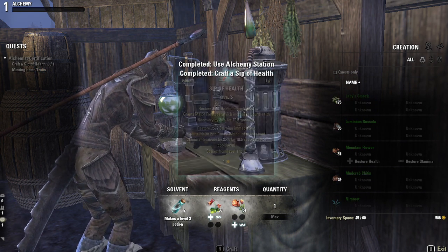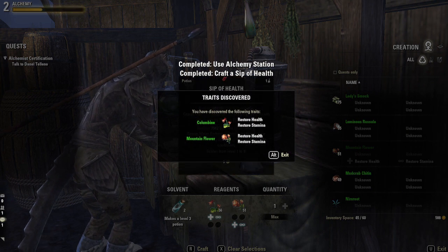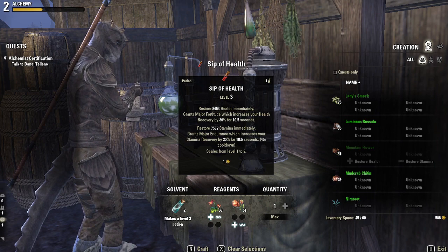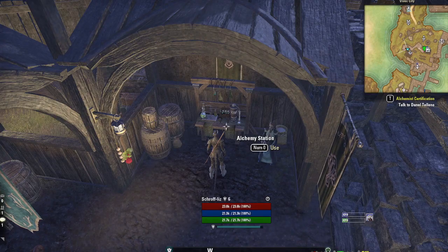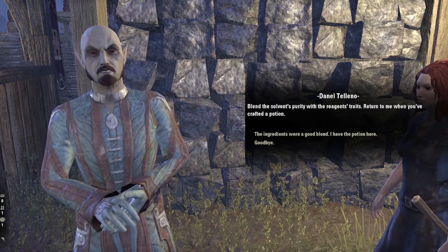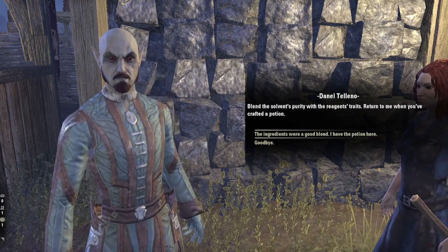Open the stopper, place them in your mouth. Blend the solvent's purity with the reagent's traits. Return to me when you've crafted a potion.